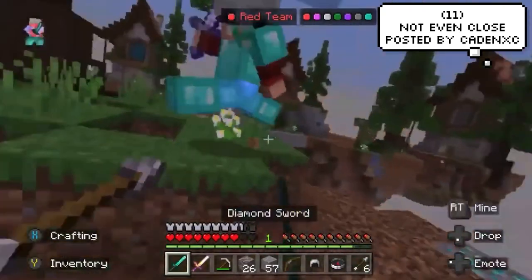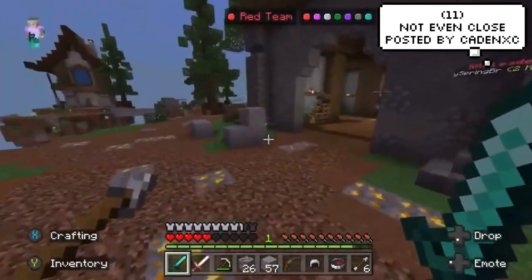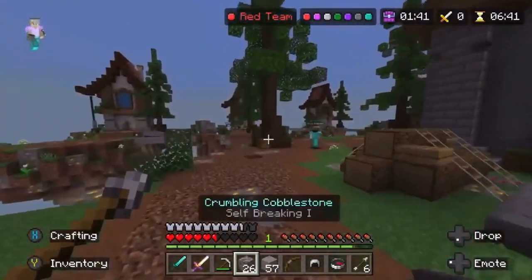This player was getting smacked around and totally losing the fight, but then was saved by crumbling cobblestone as well as being hit by the player.